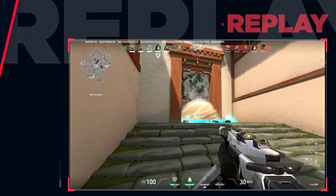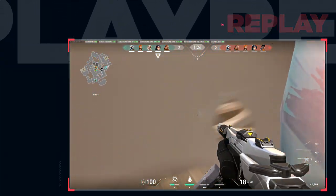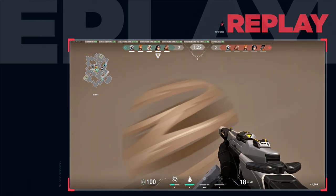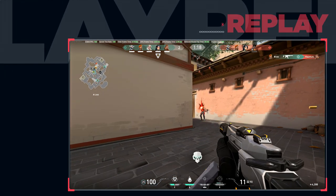Usually what you want to do is bait that sage wall first so you can break it, but overall this still worked super well. You can add this into your save rounds to basically guarantee the round once you've made it through the smokes.